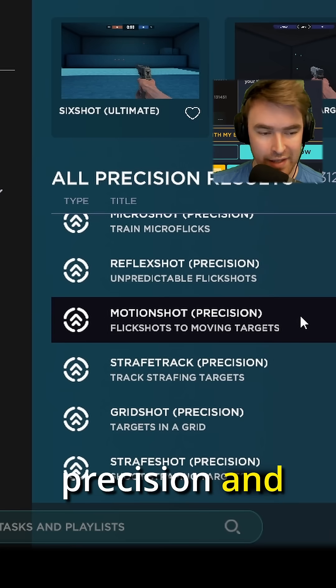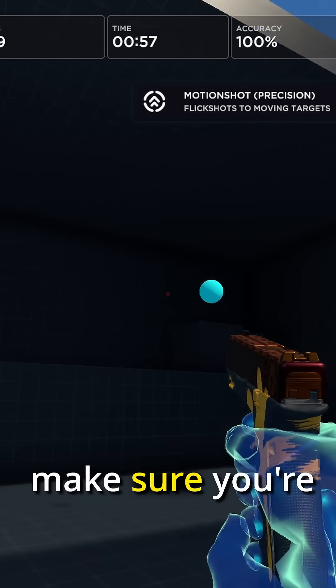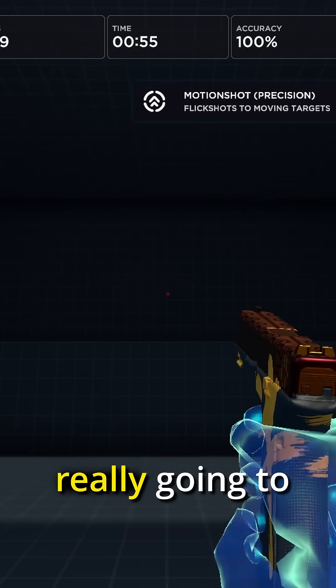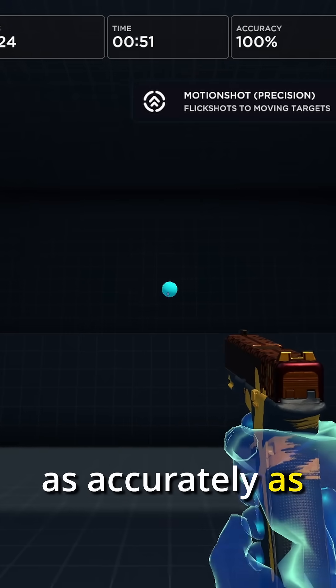Next, I move to Precision and then I go for Motion Shot again. With Motion Shot, you really want to take your time and make sure you're hitting your shots. At the beginning, you're really going to want to go slow to make sure you're hitting every single shot as accurately as possible.